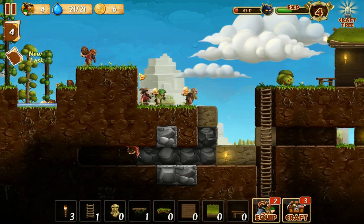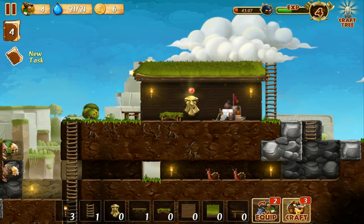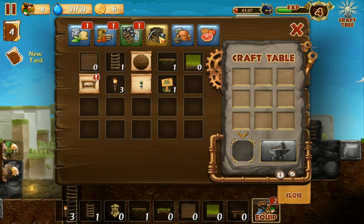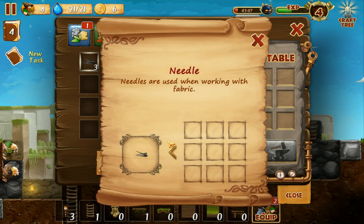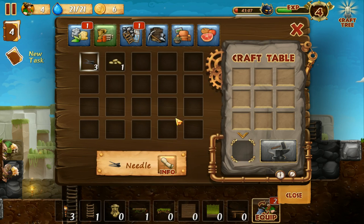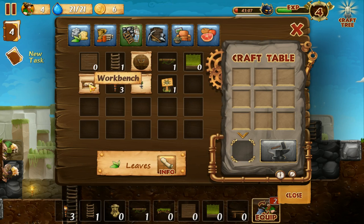Everyone is now helping out to gather materials so we can build more, like ladders or our dwarf shed. We got needles — needles are used when working with fabric. They have a little explanation for every item and you really don't get lost easily in this game. It's a lot in the beginning, like what is going on, but you get the hang of it really fast.